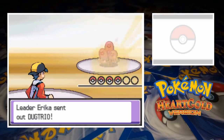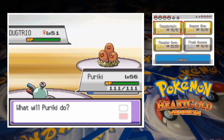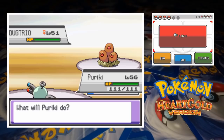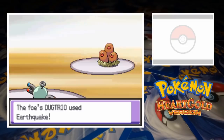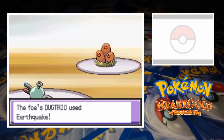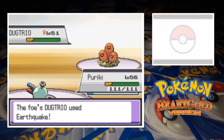Erika leads off with her Dugtrio and we send out Magnemite first — an immediate ground type, good start. I did put Magnet Rise in Periki's moveset just for this, but I always forget just how fast Diglett and Dugtrio can be. In fact, only one of the 7 Pokemon who can learn Extreme Speed by level up has a higher base speed stat than Dugtrio. I went for Magnet Rise to get Periki off the ground, but while just sitting there, Dugtrio destroys the surrounding terrain with Earthquake. That's an easy one-shot and after a single turn, we're down to 3.